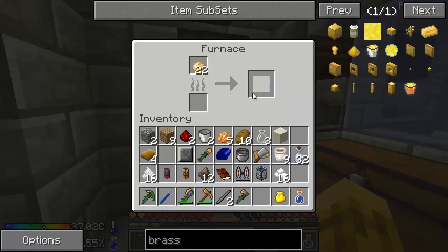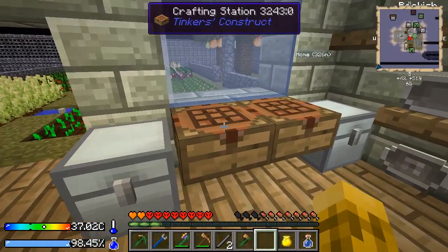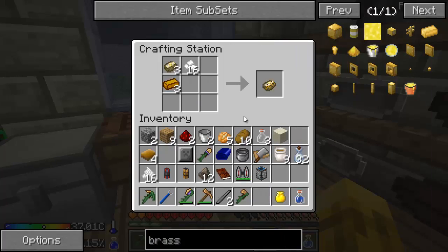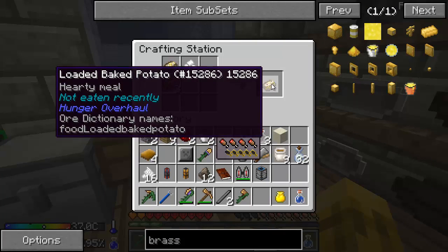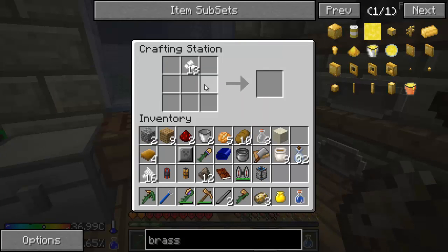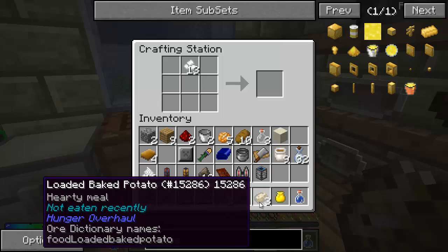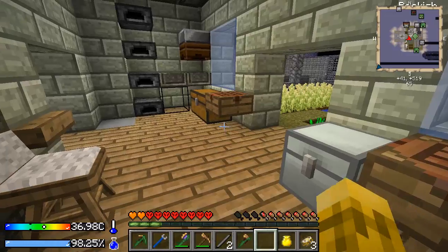Silly, you can't shift-click out of there. Now put some firm tofu on there. There we go — loaded baked potato. Now it's worth four and a half. Sweet.